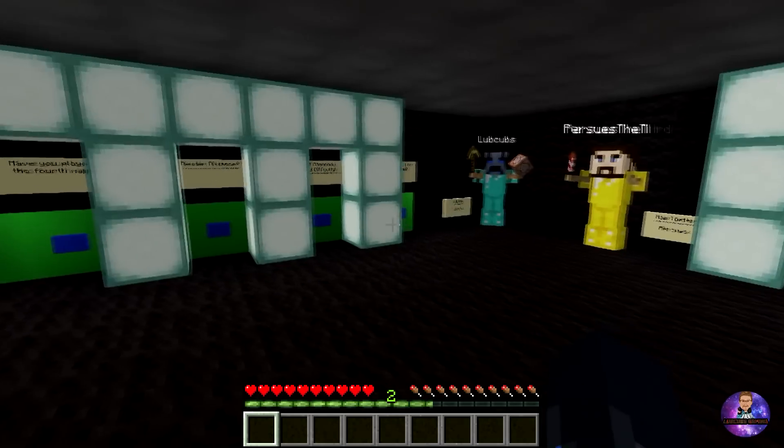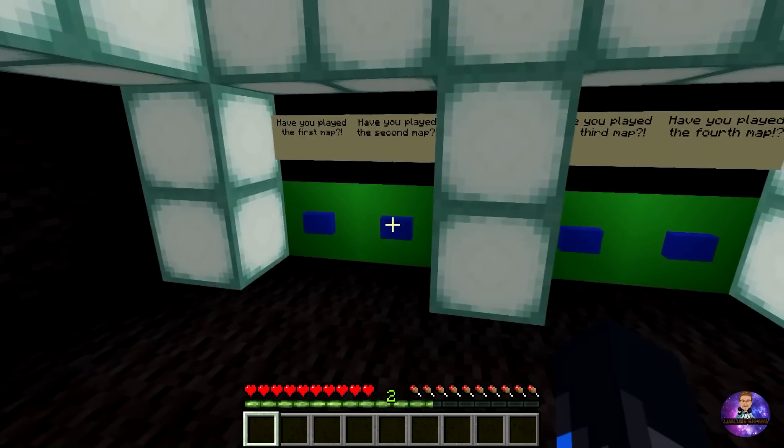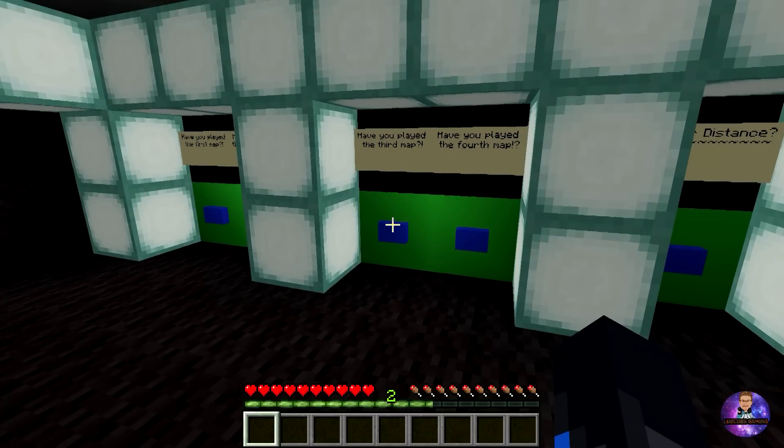This is where you spawn. It's similar to my other spawning rooms where you have my first map, second map, third map, and fourth map with the download links right there.